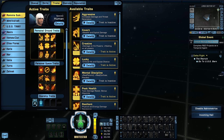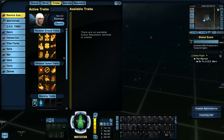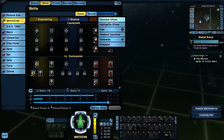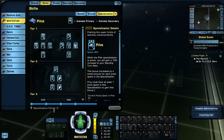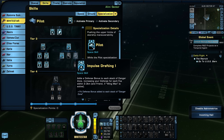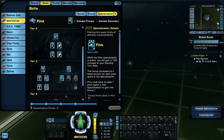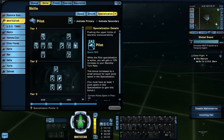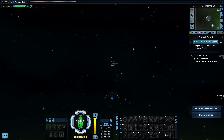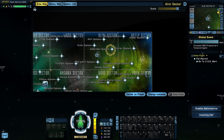I want to make sure I've got all my traits enabled — yes, they're all on. I don't think I have any specialization points to spend yet; I'm working on Tier 3 of the pilot specialization. I hope to completely max out the pilot specialization — that'll help us. And that's where we are — almost to the system to begin Delta Flight.